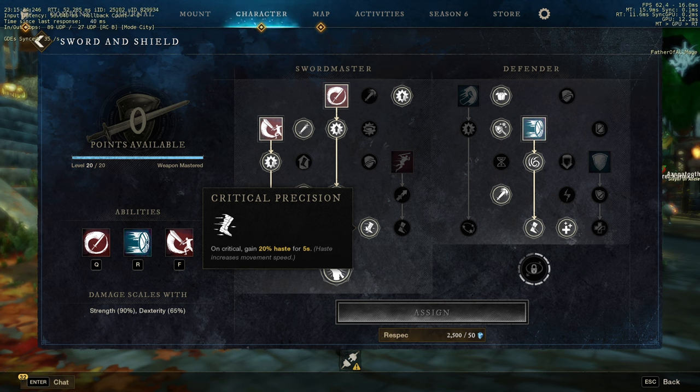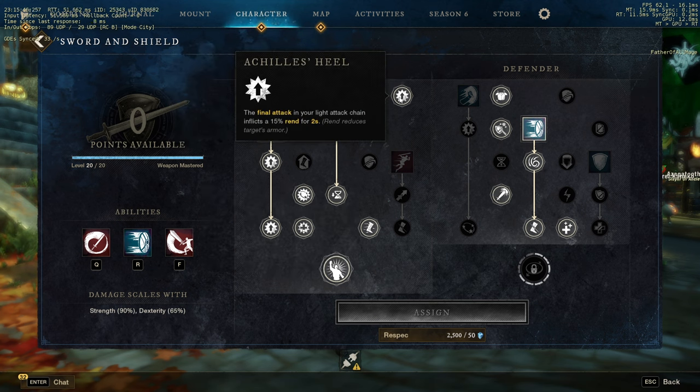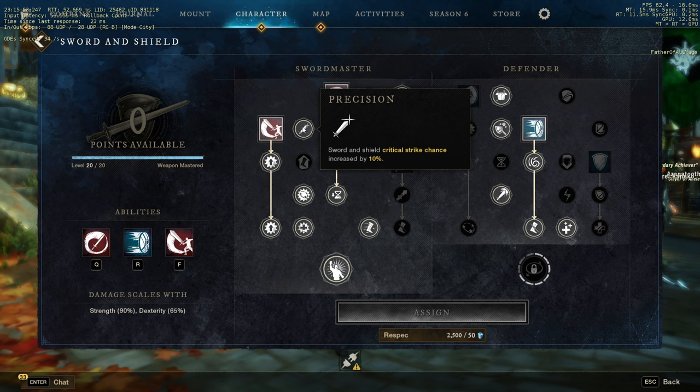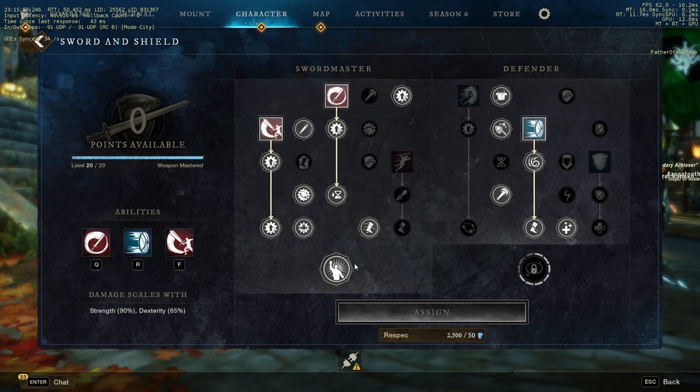Putting more points in here helped me reach Recuperation, and having more incoming healing is a must — why not? It can seriously save your life. Because I have the Recuperation passive, I don't need Leaping Strike. For my secondary I have the rapier, which I use for movement. On final attack I apply Rend — I'm not gonna explain all of that because you can read it yourself.